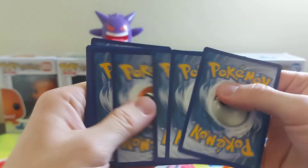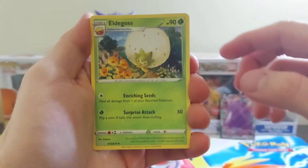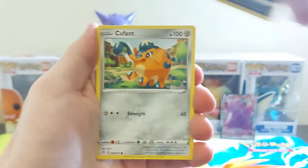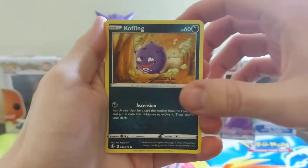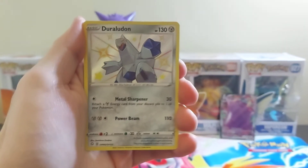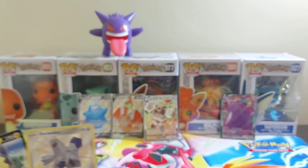Last pack. Code. Cards. Electric-type Energy, Rusted Sword, Eldegoss for the first time today, Dartrix, Spinarak, Kubfu, Glossifleur, Snom. First baby shiny — Duraludon, just sitting there. Can't be mad. And on the end, ladies and gentlemen, a Morpeko V that I didn't have as well.